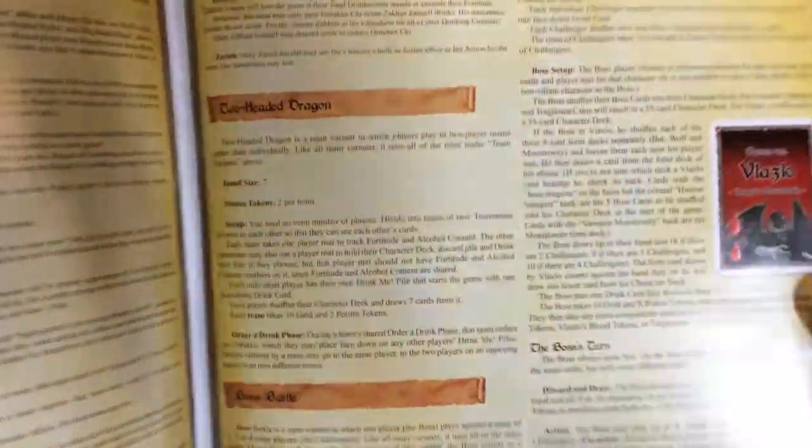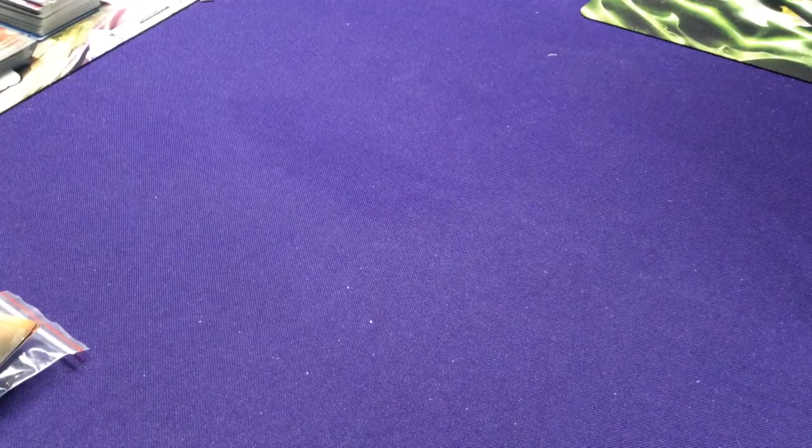There are different variants to look at: Dungeon Events, specific character mechanics, a team variant section explaining how to play that, two-headed dragons, boss battles, and card-specific notes. We want to get into the nitty-gritty of all this.